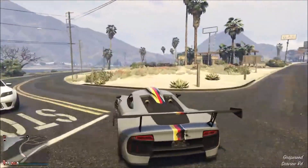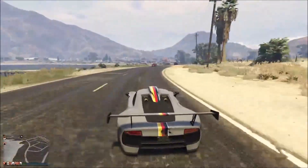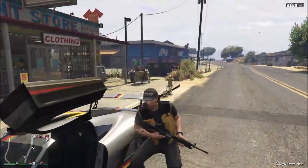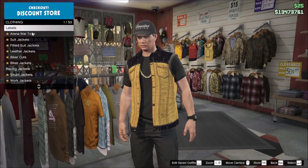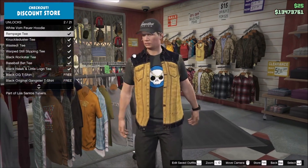You might still be wondering: once I unlock it, how do I equip it and where do I find it? You will need to go to any clothing store, or the wardrobe in your apartment, casino penthouse, or wherever you can access it. Once you get into this menu, go down to the Special Tops category — the Rampage t-shirt is right there.